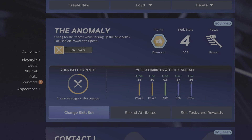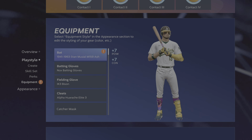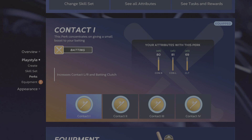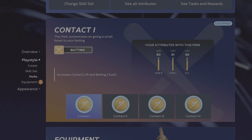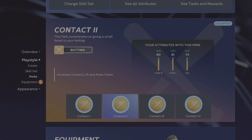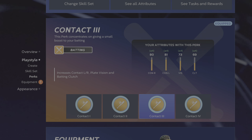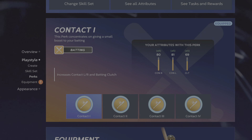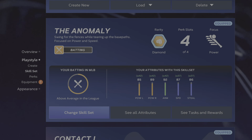Take a look at the perks we got here. This is for Mr. Agent since you asked — these are the perks we got: Contact One diamond, Contact Two diamond, Contact Three diamond, Contact Four diamond. That's what's helping us out with our PCI. Our overall is the Anomaly — Swing for the Fences while tearing up the base paths, focused on power and speed.